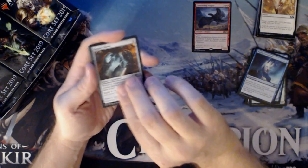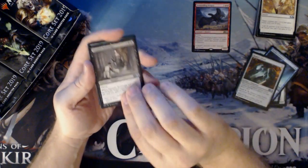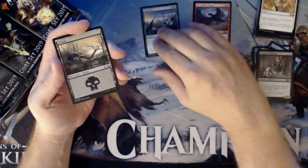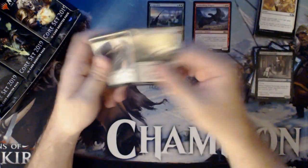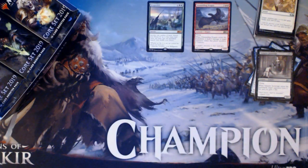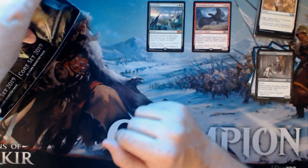Psychic Corrosion, Rogue's Gloves, Vampire Sovereign, and a Scapeshift. There we go — we had an early Mythic. Swamp and an Angel Token. What is that Scapeshift sitting at right now? Let's take a look. This is, of course, pre-release. Oh nice — 16 bucks. Not a bad hit at all.